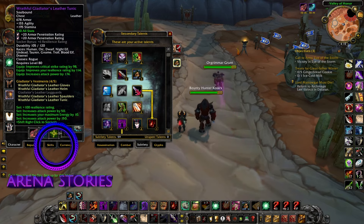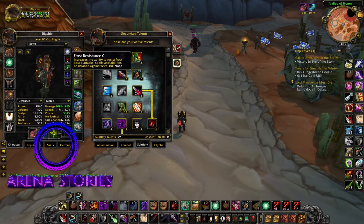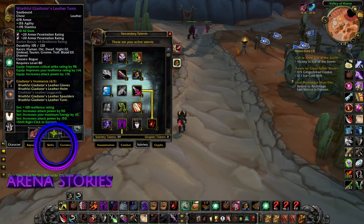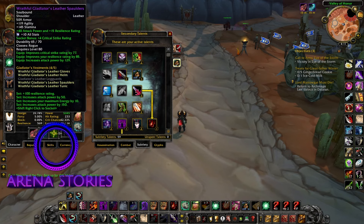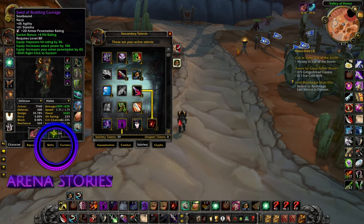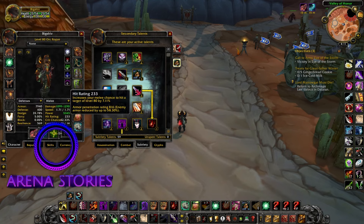Next is our chest, Wrathful Gladiator's chest. For this I would recommend you get the ICC chest from the Gunship boss in ICC, since it does have a lot of hit rating, and I would recommend getting the PvP pants. Next up we have our cloak, Recovered Scarlet Onslaught. Next up are our shoulders, Wrathful Gladiator's shoulders. Next is our neck, Seed of Budding Carnage. And lastly our helm, Wrathful Gladiator's helm.